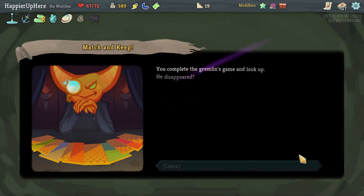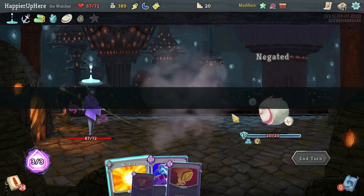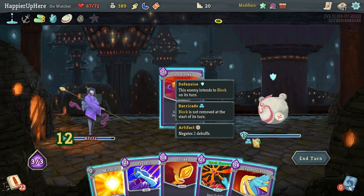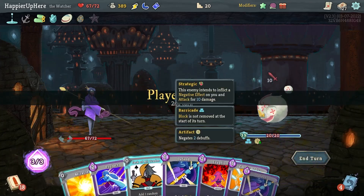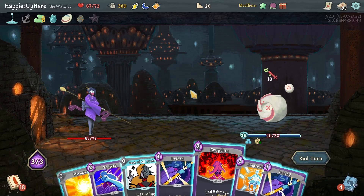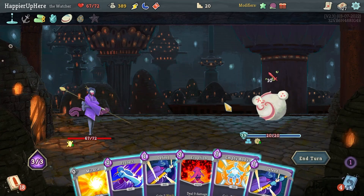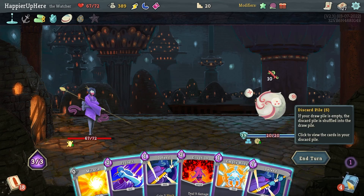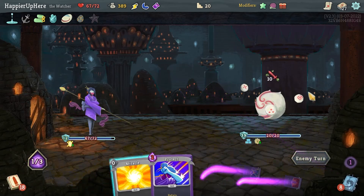Spirit Guardian doesn't have the slow debuff — have to remember that. Just Lucky is fine, then definitely Reach Heaven and Crush Joints. Could have played the Crush Joints a bit sooner. Jack of All Trades, Panache — Empty Body is only 7 block, probably no need to do Eruption. I don't have Flurry of Blows in my discard pile. Let's just Defend and Empty Body.